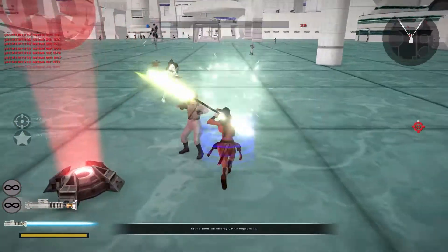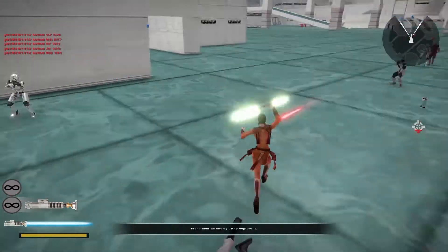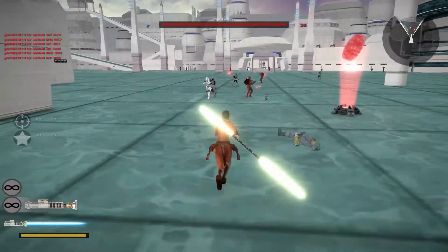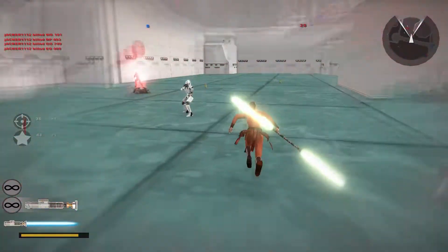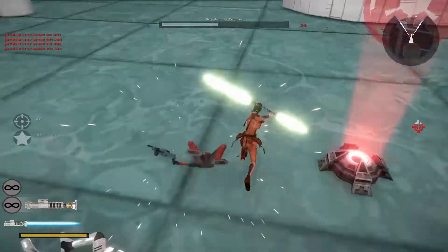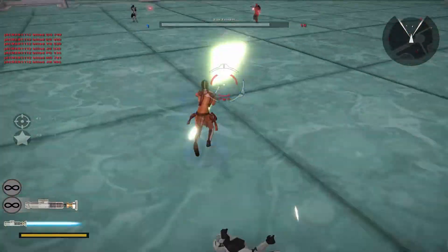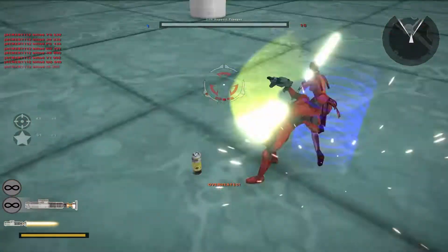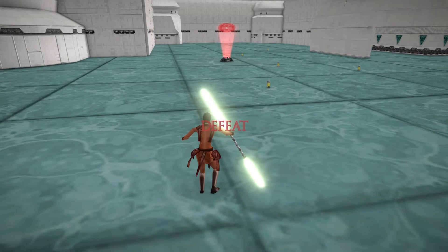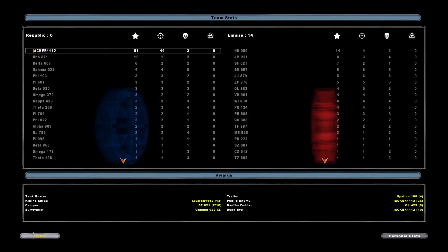I'll take down some of these Sith officers and dark Jedi. We're losing reinforcements - seven to thirty. I bet we can get them down to twenty maybe if I keep tryharding and sweating over here. And we lost, zero to fourteen - it was close but yeah. Alright, I'm going to restart as the Sith Empire.